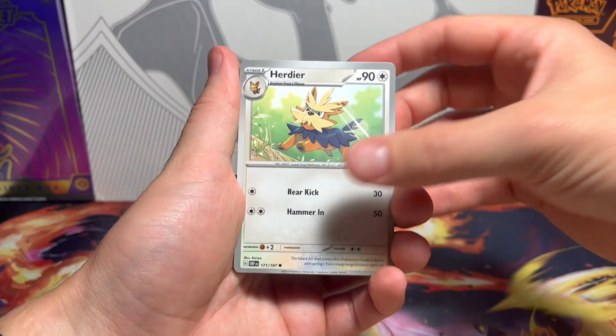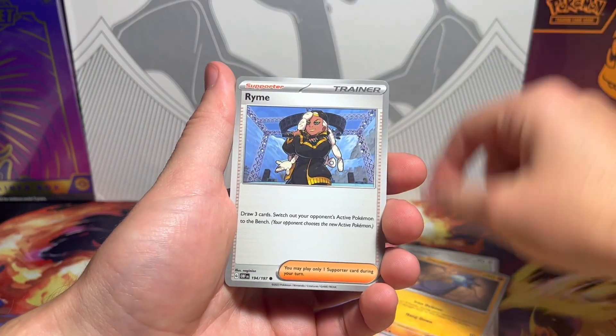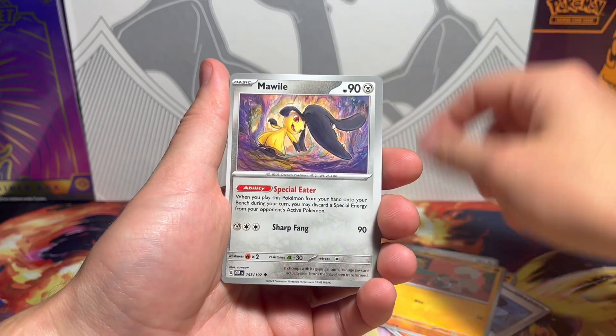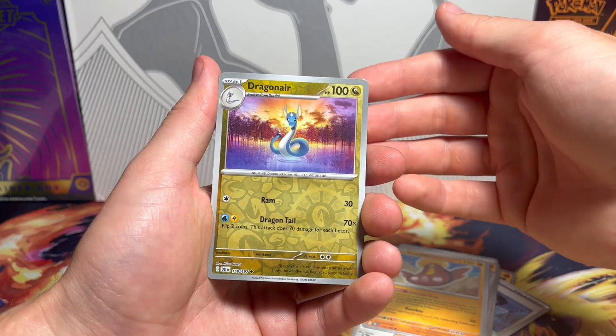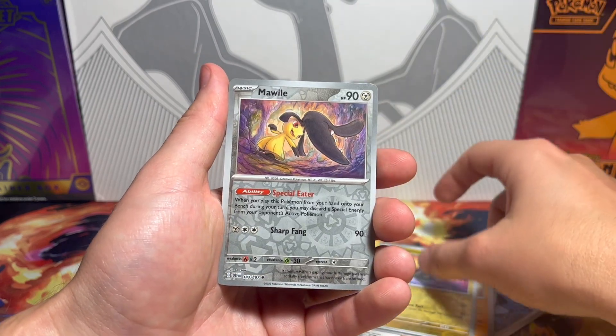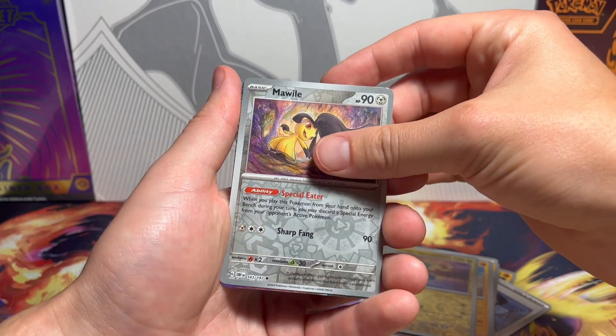Including secret rares, so there's lots of cards. First pack: Glimit, Rhyme, Rockruff, Mawile, Arvin, Stunfisk, Dragonair — there's Dragonair in this set — Mawile reverse, and then...